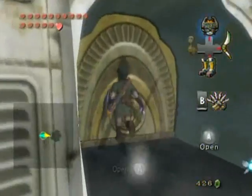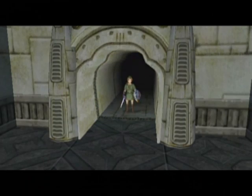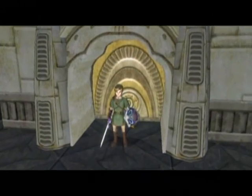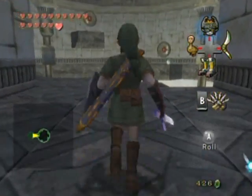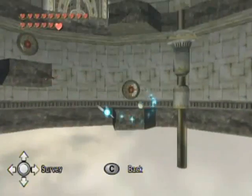Hello everyone, and welcome back to the walkthrough. Let's put our new toy to use by getting ourselves out of here, because as I said before in the last part, there is no way out of here until you get the item — you can only claw shot one target at a time. As you can see, you have to go from one target to the next.